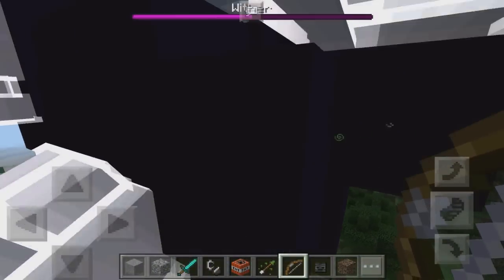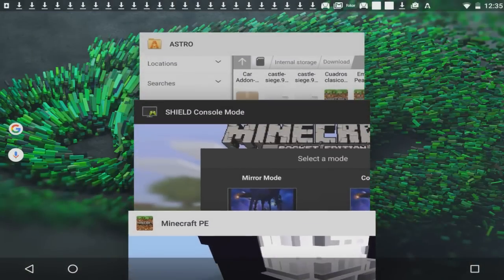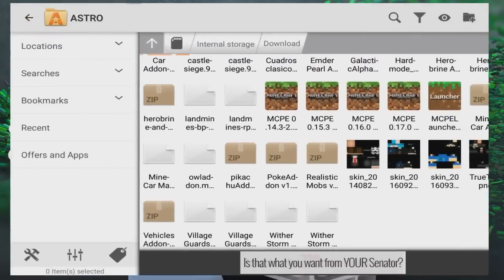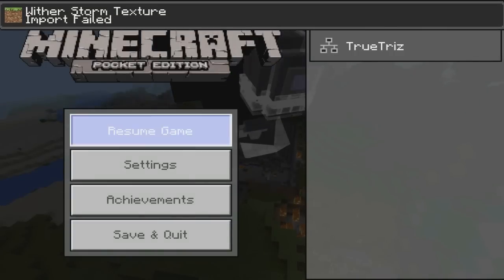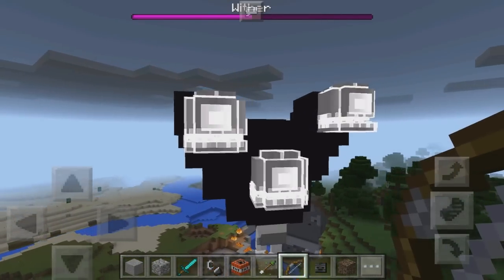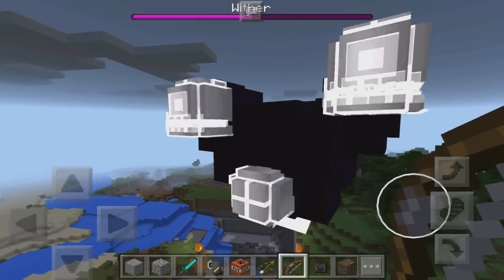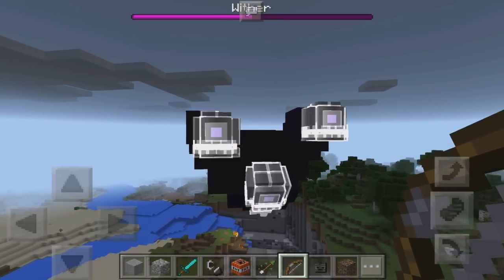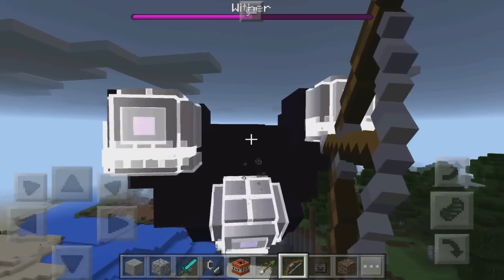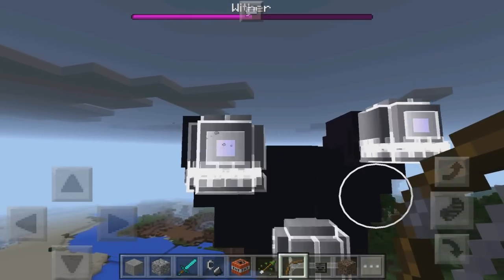A lot of you guys have been wondering how to actually install it. You can go ahead and download the .mcpack zip — I'll put a link down in the description. All you have to do is tap it and it will automatically import into your game. It'll say it failed because I already have it installed, but if you're interested in playing this yourself, I highly recommend it. It also works for iOS devices as well as all Android devices, which is a huge bonus.